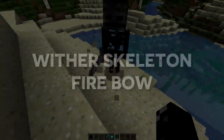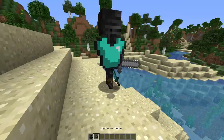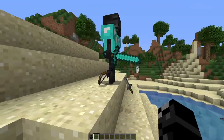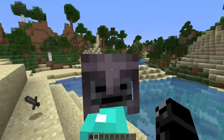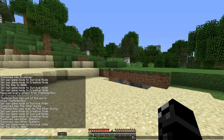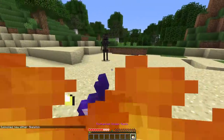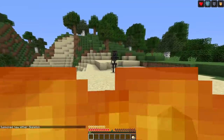First of all, did you know Wither Skeletons have a unique feature when given a bow? While Wither Skeletons can pick up armor and weapons, they are unable to pick up bows from the ground. But using commands, you can spawn a Wither Skeleton with a bow — and look what happens. For some reason, even though their bow is entirely normal and has no enchants or extra features, they shoot fire arrows, as if their bow had the flame enchant on it.